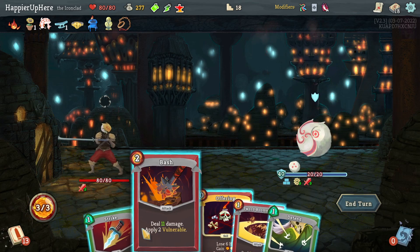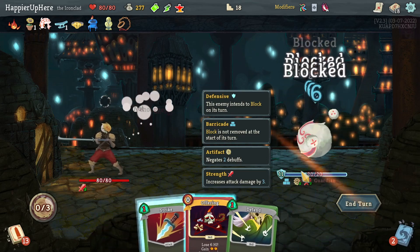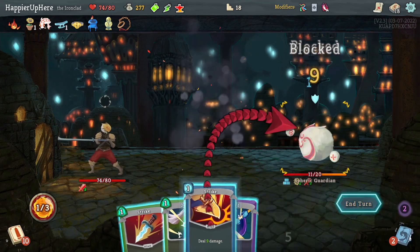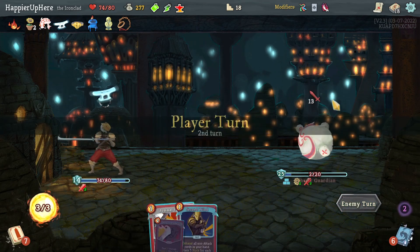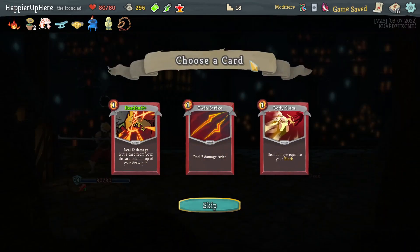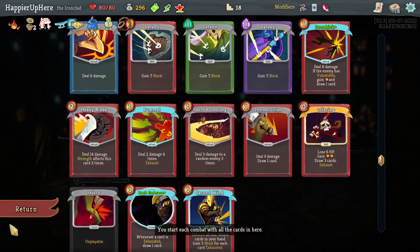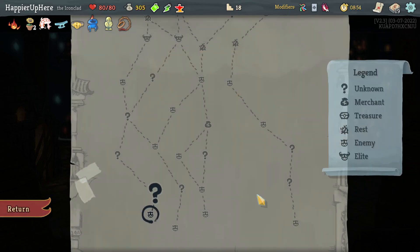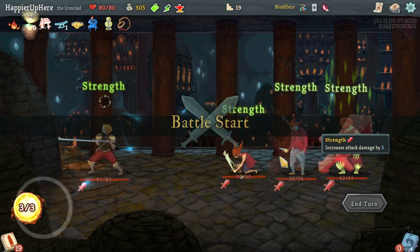Can I kill without — Bash, Sword Boomerang — right, I can't do Strike from that position. Let's use the Offering and then Pummel. Strike is not quite enough to kill but it gets me close. I can do Pummel, Strike, and Heavy Blade. Twin Strike, Body Slam, Headbutt — I think now is the right time to pick Headbutt. Twin Strike and Body Slam are fine but Headbutt lets me get cards back. Definitely don't want to lose any gold here.